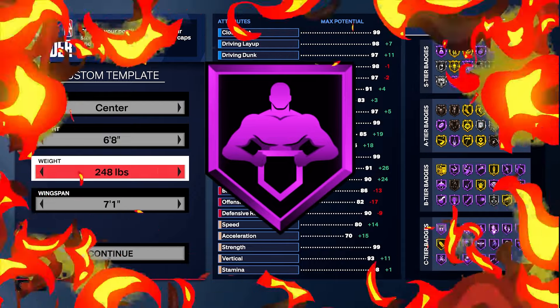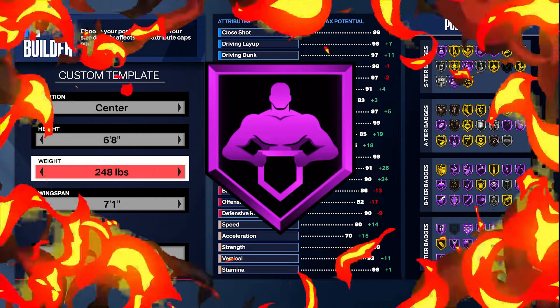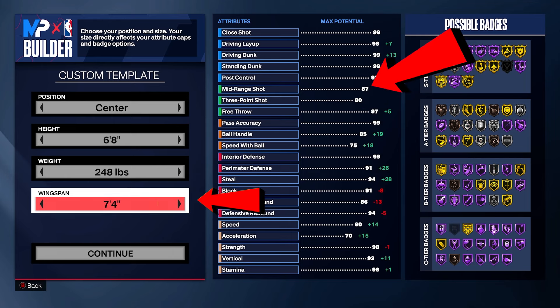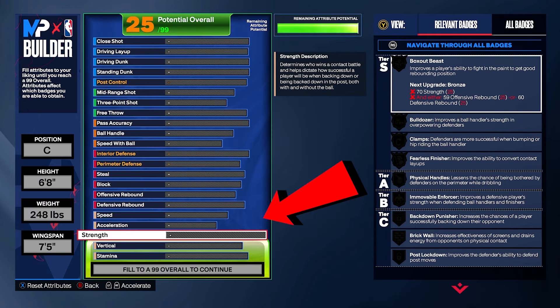Hall of Fame Enforcer stops any ball handler in their tracks, making it impossible to blow past you for the slam. For the wingspan, we're going 7'5", and the reason for that is because I want to have at least an 86 mid-range, which I'll explain shortly. Hit continue.